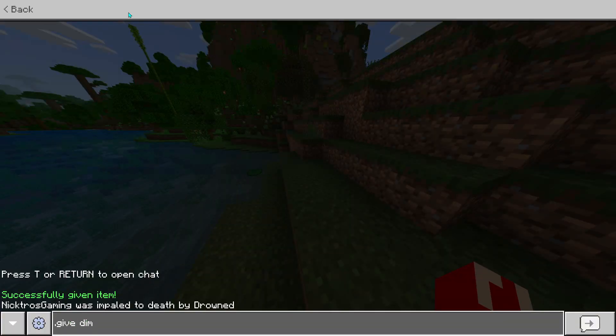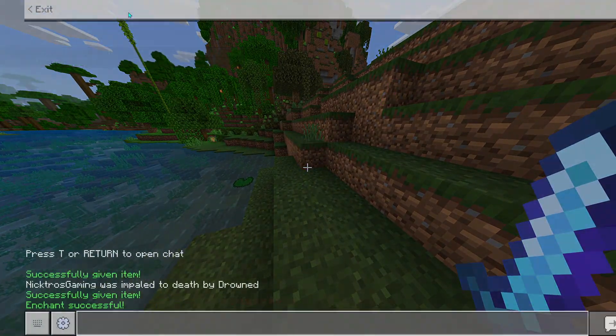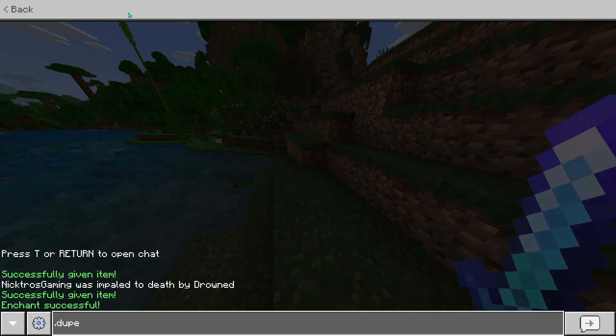You also have dot commands — you can do dot give, dot dupe, and dot enchant. Those all seem to be working, though I don't believe that the 4D skins work. So far, I've had no issues with this client. It runs very smooth and also looks very clean.